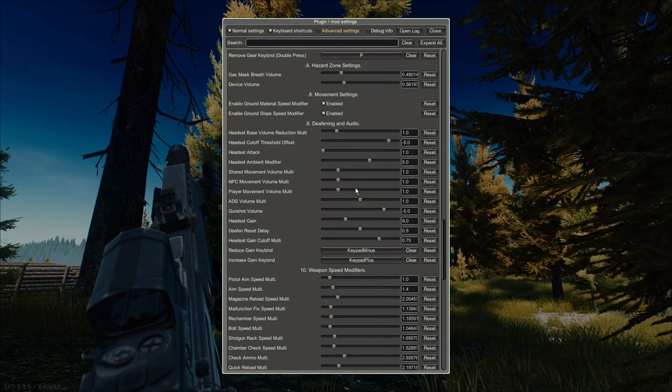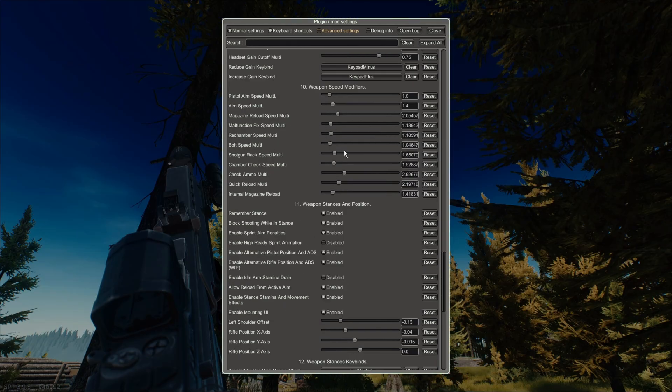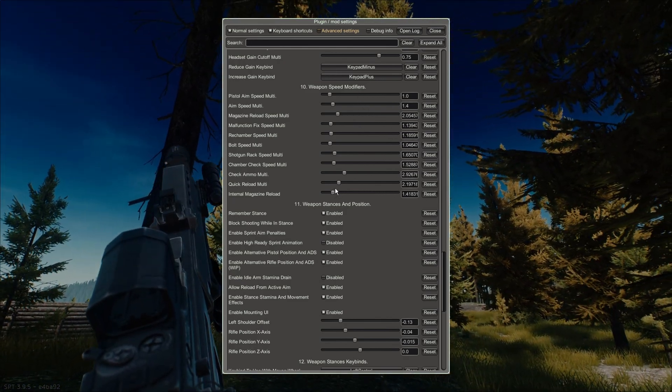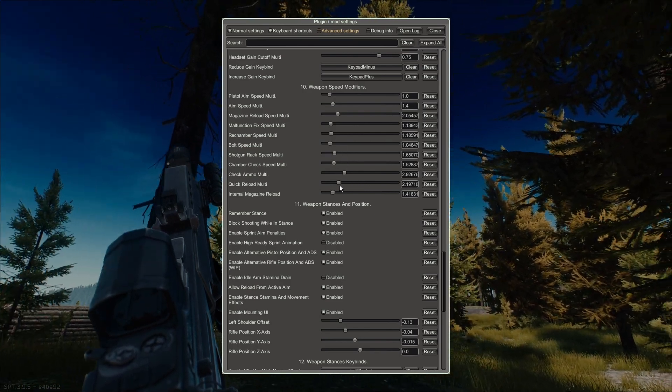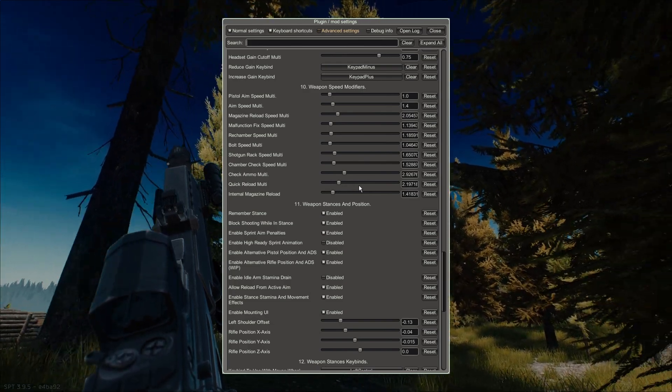Deafening and audio has remained the same — I haven't gone in to adjust any of those sliders; that's been far too much work for me thus far. I've changed just a little bit the weapon speed modifiers to make things like reloading, rechambering, or checking faster. Just a little bit — you can freely adjust them up or down. Their values are just fine as they are, but I wanted them to be a little speedier.